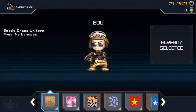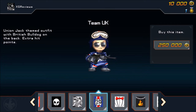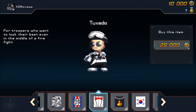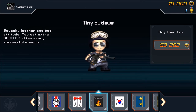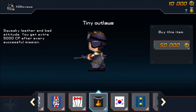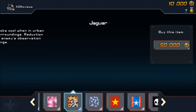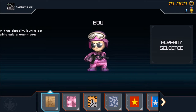The camouflage outfits menu has a load of different ones that all do different things. The Union Jack themed one gives extra hit points, the tuxedo is a cosmetic look, and the Tiny Outlaws biker outfit gives an extra 5,000 credit points after every successful mission. There are a few to choose from — pick one that suits you.